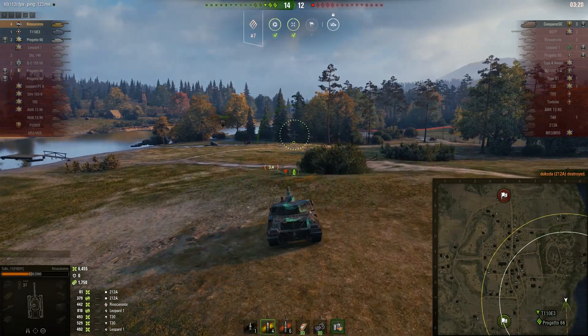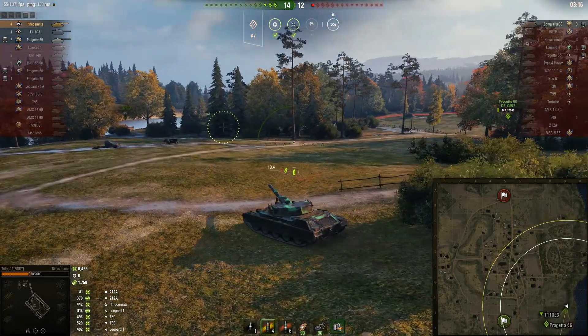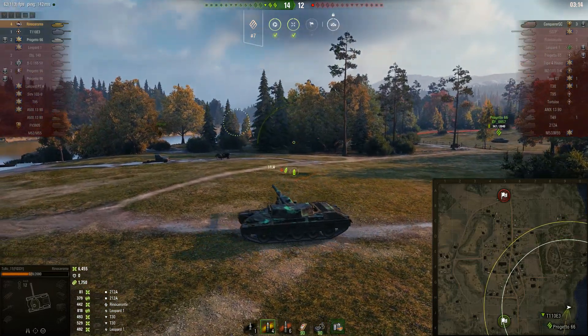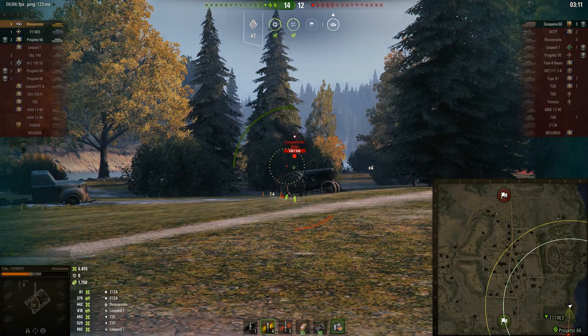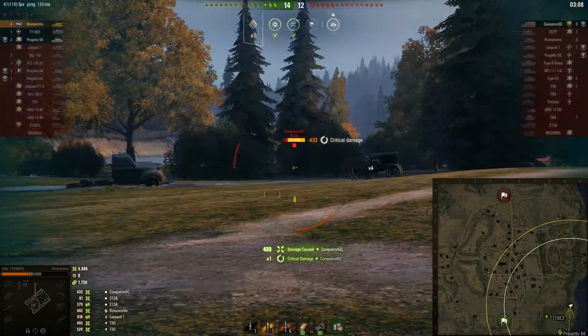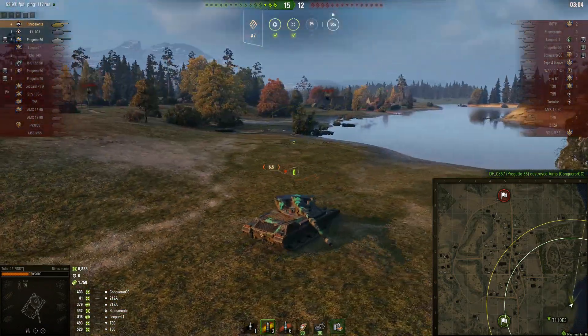The Conqueror GC must be down in the corner somewhere. He pushes to get a bit more damage — he's up to roughly 6,500 direct damage. He spots the Conqueror GC and gets a shot in, feathering it in nicely for a really good result.